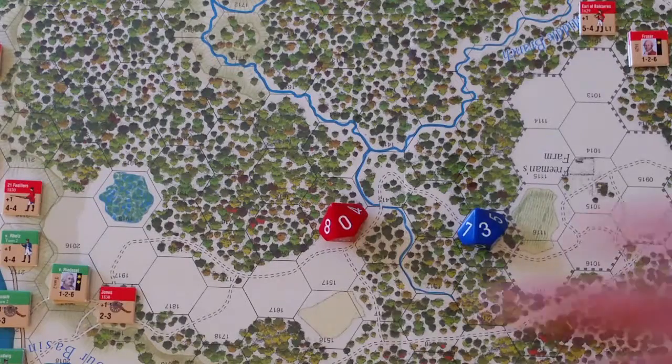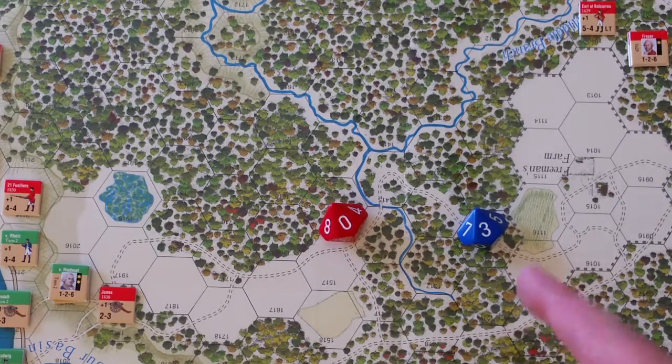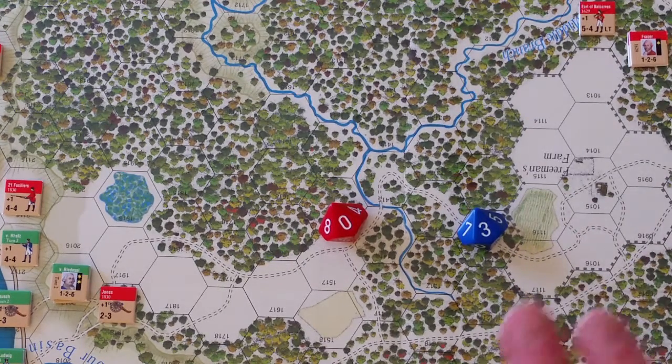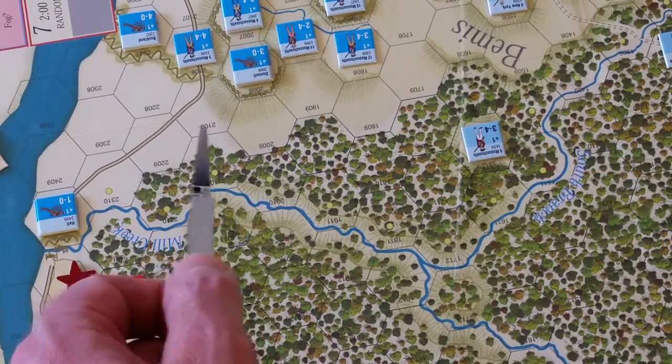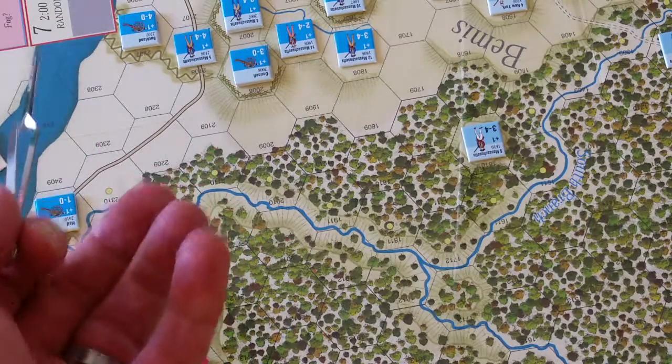So we are at the top of turn 8. The British roll a 0, plus 1 for their army initiative, for a total of 1. Americans roll a 3, plus 1 for their army initiative, for a total of 4. No momentum chit play, so the Americans will have the initiative at the top of turn 8. I should also point out that at the bottom of turn 7, the British have moved to within 4 hexes of the Mill Creek Earthworks, which releases Gates' wing. Now the Americans get to take advantage of that first, having received the initiative at the top of turn 8.